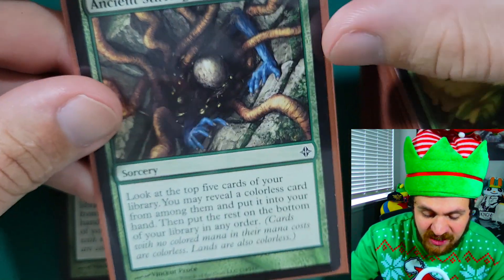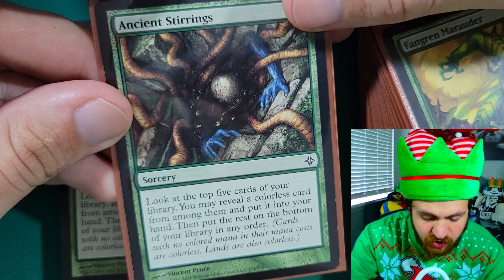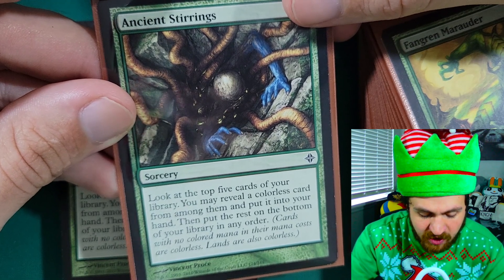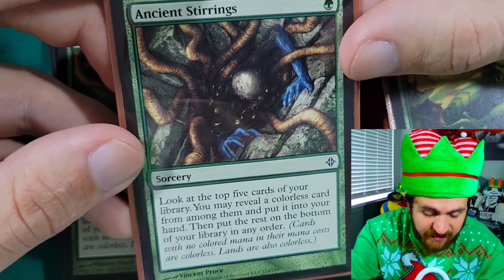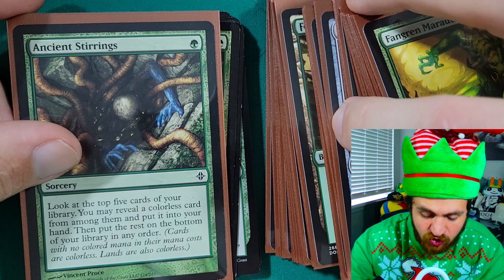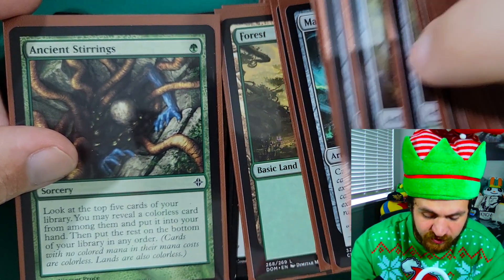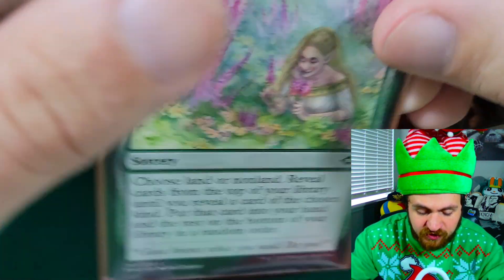Next we have four copies of Ancient Stirrings — a one green mana sorcery. Look at the top five cards of your library, reveal a colorless card from among them and put it into your hand, then put the rest on the bottom in any order. In the early game you use this to dig for your Tron lands as fast as possible — lands are colorless cards, so you can pick them. In the late game you can use it to find any of the 16 massive threats we've gone over, since all those creature cards are colorless. This is also a staple in the Modern version of this deck.